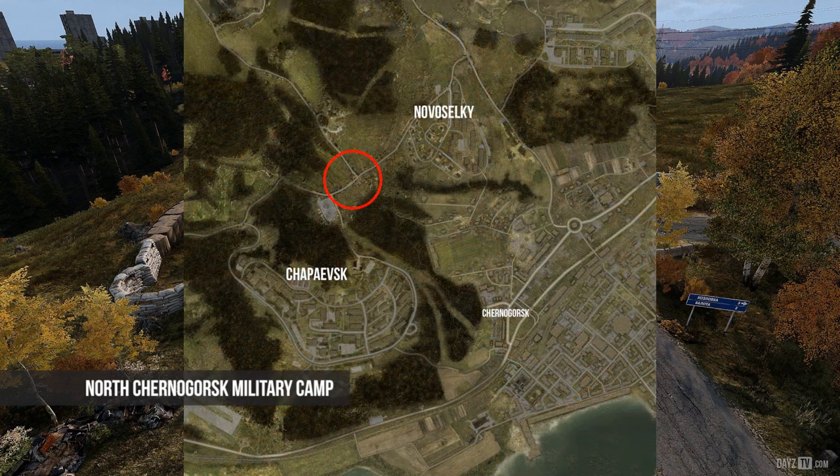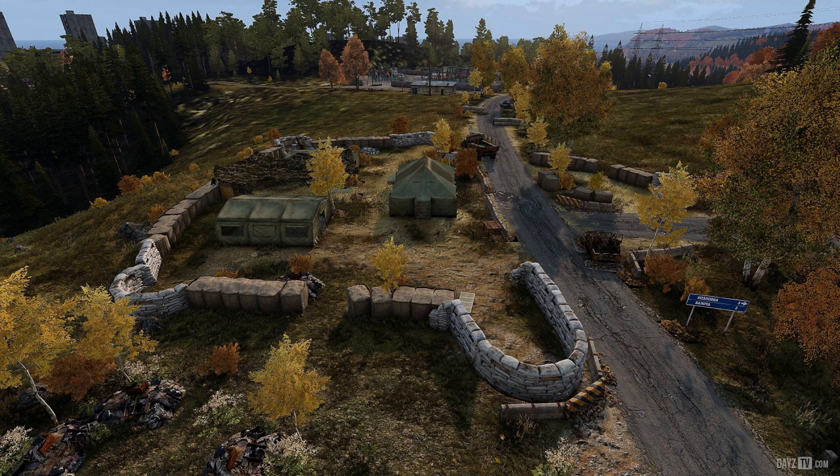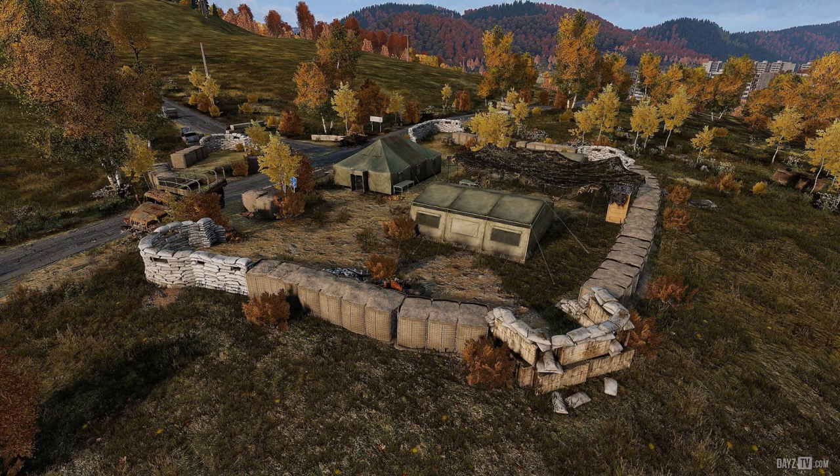And finally, if you get a Cherno spawn, head up to the northern high-rises between Zhepevsk and Novoselki, and you'll find another military camp on the T-junction — so get up there and get looting.